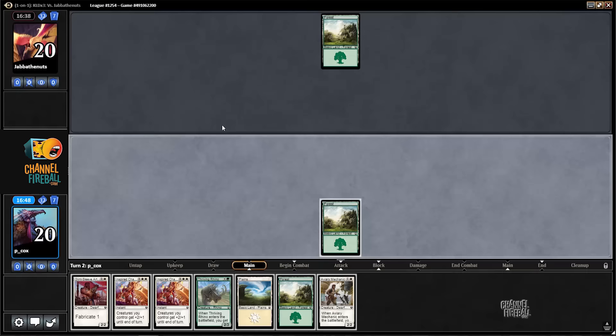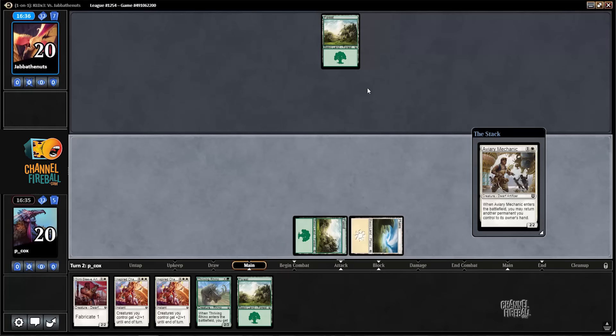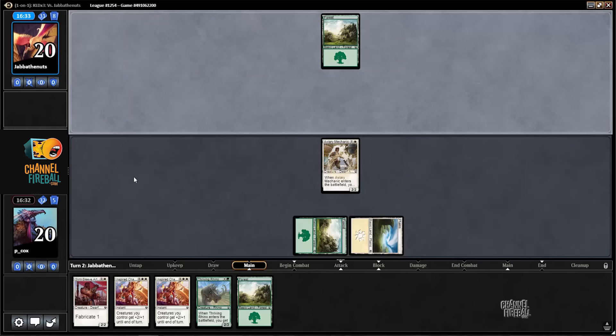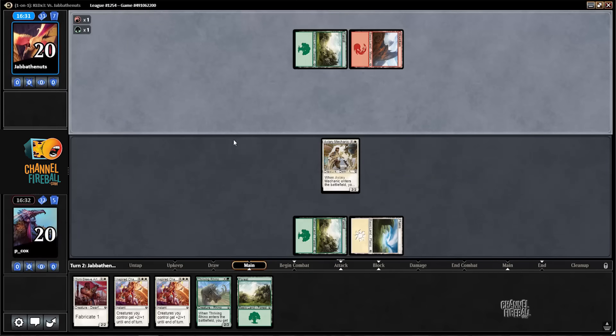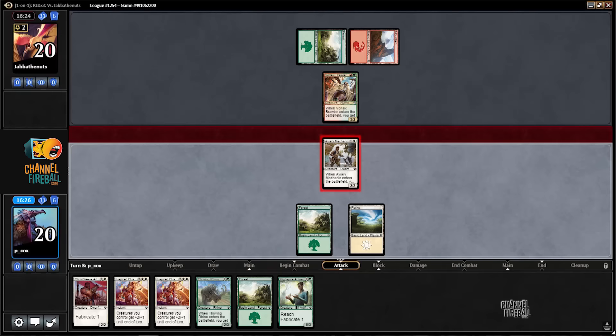Turn 3 Rhino is pretty nice, or Artisan — Artisan is slightly better. Now this is a little bit interesting. Probably better to get things in play when I already have the Inspired Charge, but I could just get a little bit of value off my Glint Sleeve. Nah, I'm okay. I don't have the 2/3 or the guy that puts a counter but can be a 2/3, so at least I can attack with my guy.